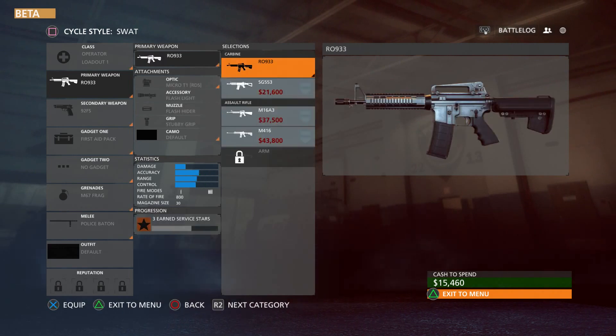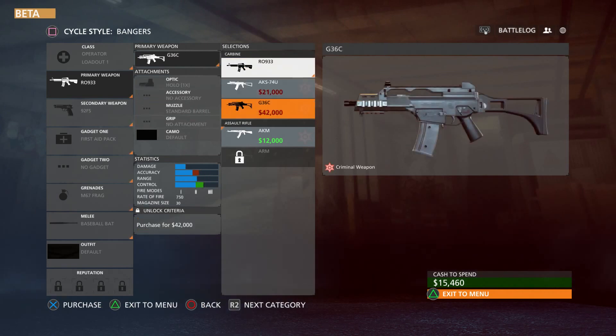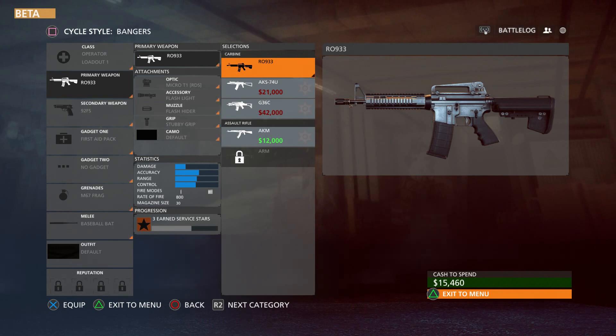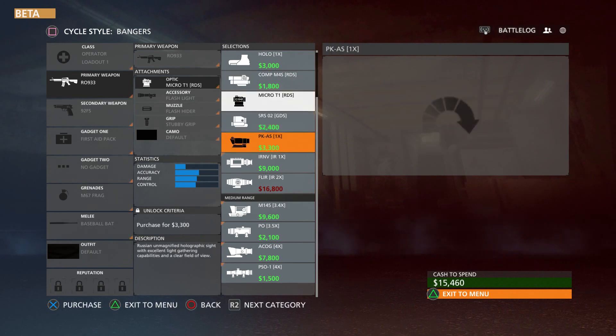At the top left it says 'Cycle Style' — right now there's basically either the Spot or the Undercovers, which are the cops, and they both share the same set of guns. Then the Thieves and the Bangers have the same set of guns. Everybody starts with the same gun, but then you also have the AKS-74U, the G36C, and the AKM for another assault rifle. So basically you'll start as either a cop or robber and have that set of guns available. I'm not sure if once you reach a certain level you can pick from any side.